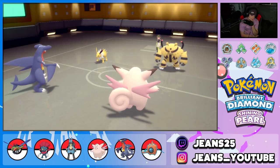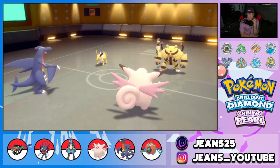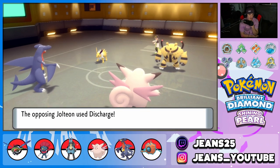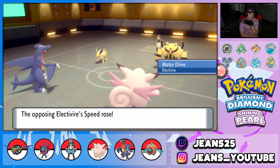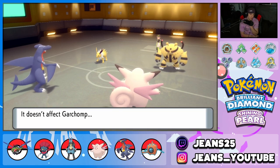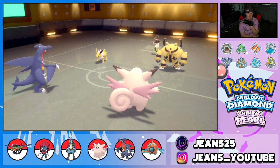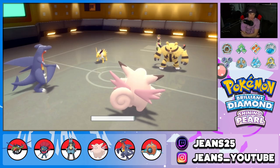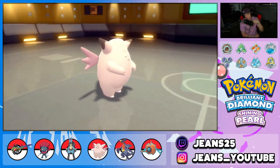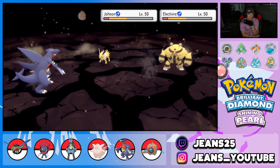Jolteon's gonna discharge — that's fine, he gets the Motor Drive boost. As long as Clefable can eat this up we can be in a good spot. Clefable eats the Ice Punch too — perfect. We drop a nice big Earthquake and should be able to take out Jolteon from here. Can we take out Electivire too? I think we can.